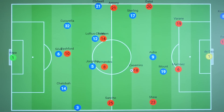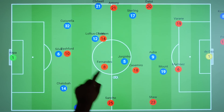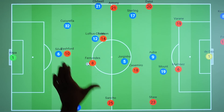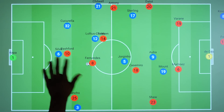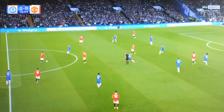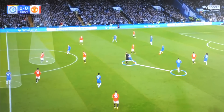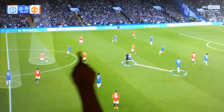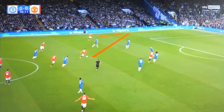Either way, this spelt major danger for Chelsea, because now they were three versus two down. When confronted by a man, there was now the potential to play in Fernandes, who was consistently lurking between the lines, and he would have multiple options with runners ahead of him. Here's an example where Aubameyang is further upfield and not much pressure is applied onto Martinez. The midfield shape from Chelsea in this phase is not too strong, with Jorginho there and Loftus-Cheek in behind him. As a result, there's an easy pass for Martinez into Fernandes between the lines, and he can then turn to play in Sancho on the run.